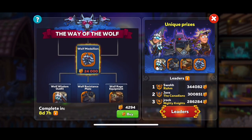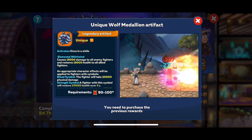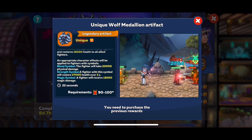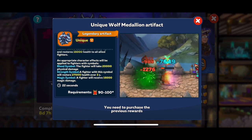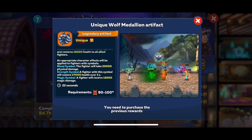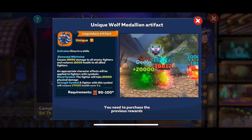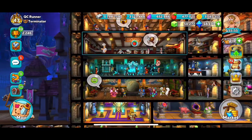One other item to cover: the legendary artifact. If you can get all three outfits and reach this point — which I think requires paying — it causes 15,000 damage to all enemy fighters and restores 15,000 health, which is highly useful. And if you've got the other event gear on with symbols placed on fighters, those marked fighters take an additional 20,000 physical damage. However, it has a 22-second cooldown, which is humongously long — so at most it'll fire once per fight, which limits its usefulness.